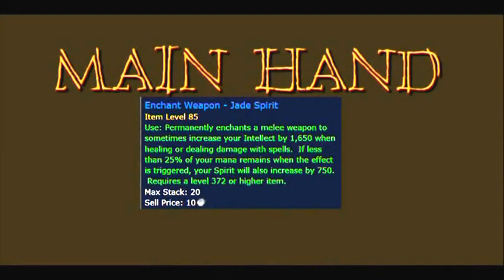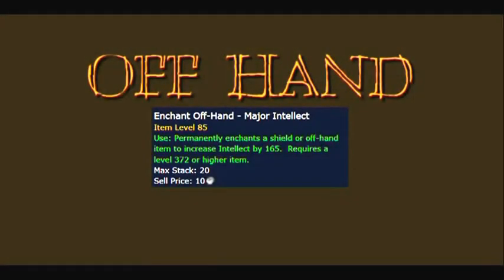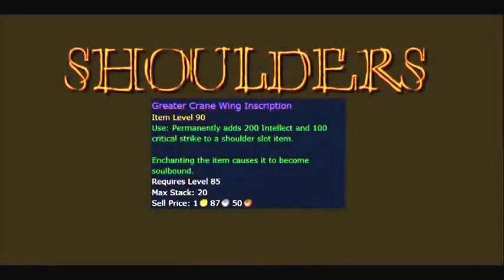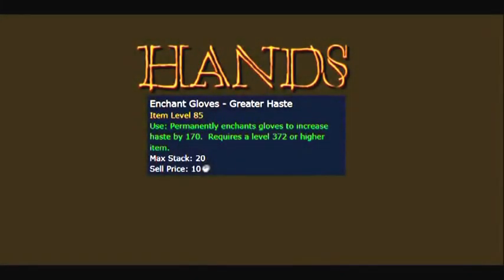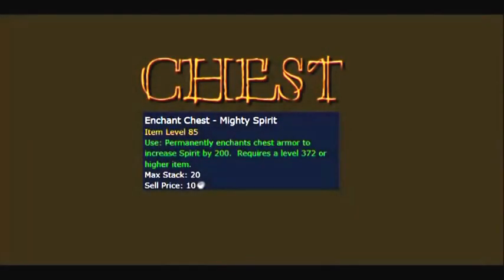Enchants: For your main hand weapon, use Jade Spirit. Offhand weapon, Major Intellect. Shoulders, Greater Crane Wing Inscription. Hands, Greater Haste. Boots, Pandaren Step. Chest, Mighty Spirit.